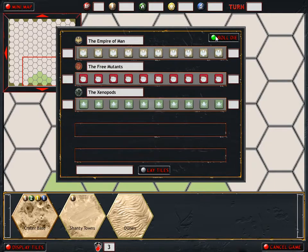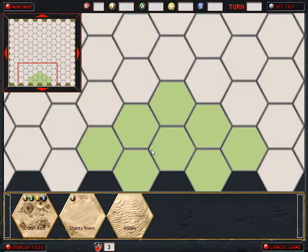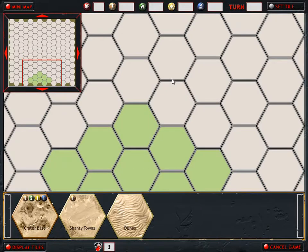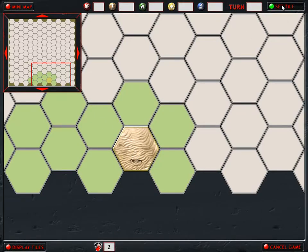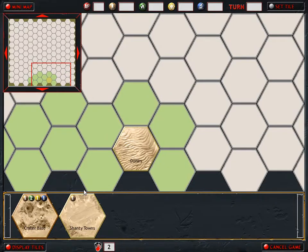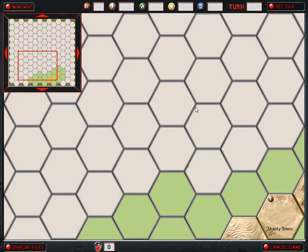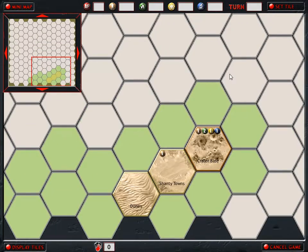Free Mutants and Xenopods again - alright, this is acceptable. They get to go first, which is absolutely fine. So as usual when it comes to multiplayer games, especially against two AIs, I want to push myself off to a side so I don't have to worry about fighting multiple enemies all at once. I think this time we'll try to go to the right a little bit, so we'll drop these dunes here and set that tile.